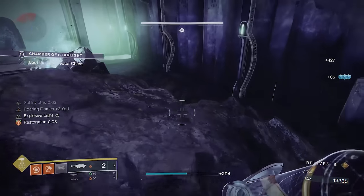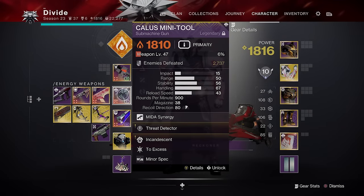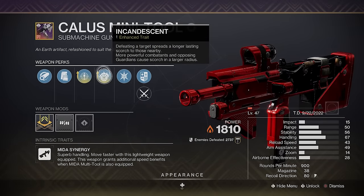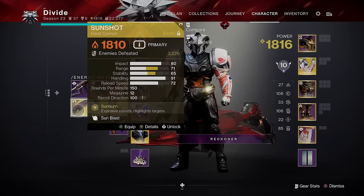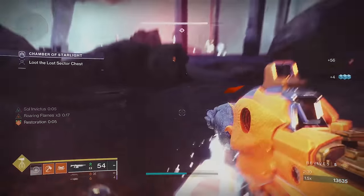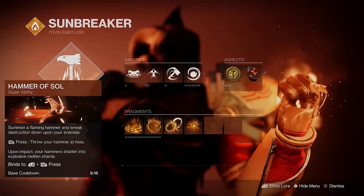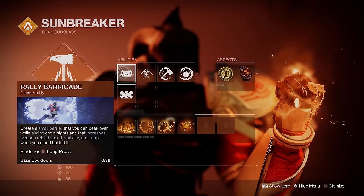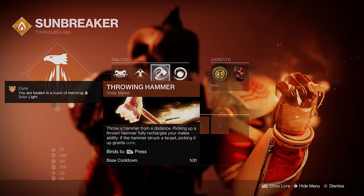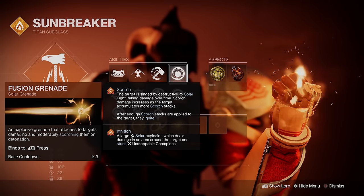For weapons, I'd strongly recommend a good add-clearing weapon like the Calus Mini-Tool, and if you have Incandescent on it that's even better, though it isn't required. You also have options like the Tiku's for an Unstoppable bow this season or the Sunshot for an Unstoppable hand cannon. Just pick what you're enjoying — there's no wrong choice as long as it's a solar weapon. For the super I went with the hammers, though you can choose any. Barricade is Rally for a shorter cooldown, melee is the hammer, and the grenade is the fusion grenade as that's what the build is based around.